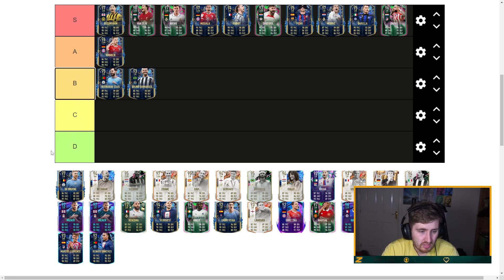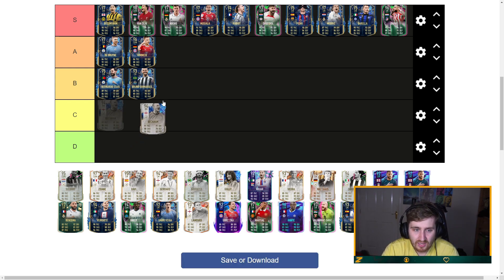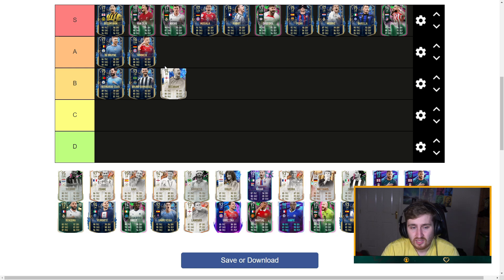Bellingham is probably the best midfielder in the game in my opinion. De Bruyne — this might be a controversial one, I'm going to have him in A tier. I just don't think he's physically very imposing. Even though he's got a 95 driven card, he doesn't feel that cracked on the ball — he's a bit slower than some of these guys, not as imposing, not as great at defending. He's great and very close to S tier, but that's where I'm going to have him.